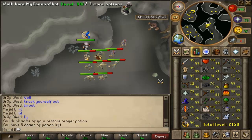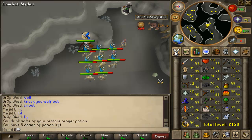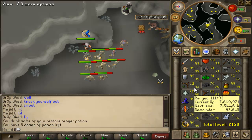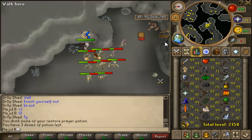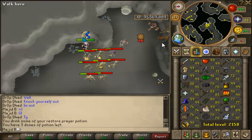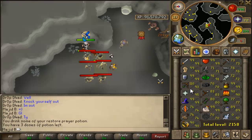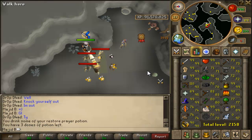Here we see another person coming — I don't know why people want to chin mummies these days, but I just want 99 range. I usually get a lot of 500s and 400s; on rare occasions I get close to 700. Normally I get around 50k exp per 300 chins.